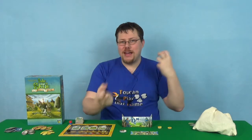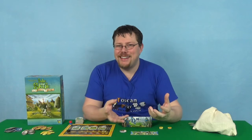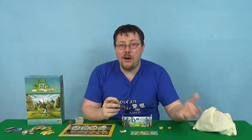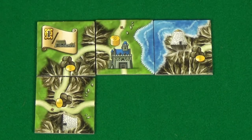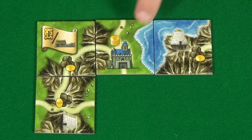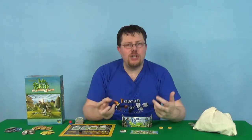Coins are going to be worth points as well at the end of the game, so you've got to value how much it's worth buying things. At the start of each round you do an income phase, and in that income phase you get the amount of money shown on your city, on your territory. You can get more income by taking specific tiles that will increase your income, but you can also get extra income by being behind — it has a lovely catch-up mechanic.